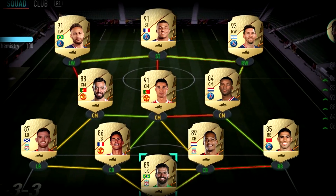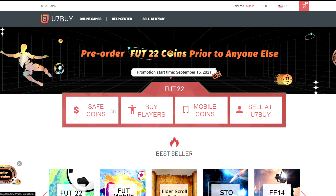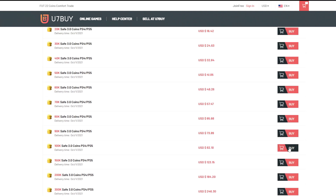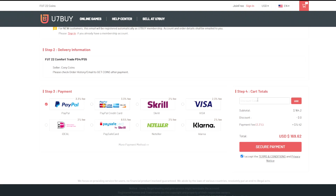If you guys are wanting to build a better team, look no further than u7buy.com. They sell cheap and reliable FIFA 22 coins and they also sell FIFA accounts this year.